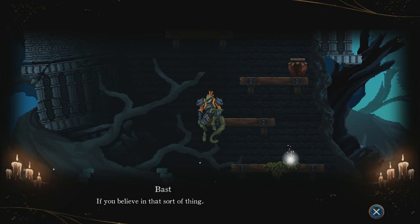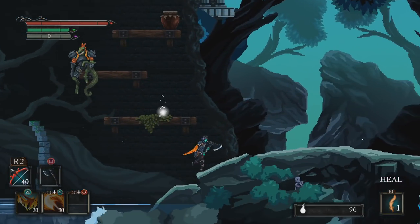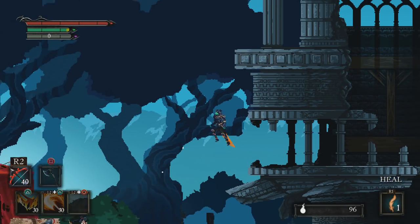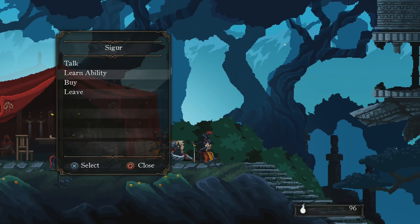We're in a more narrative-heavy focused area. There's not a lot of enemies around because this is more of like a calmer hub area. You get around on this really badass horse, and yeah, it's quite something.